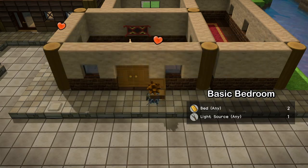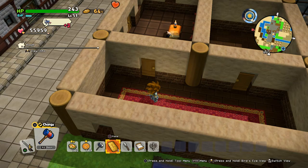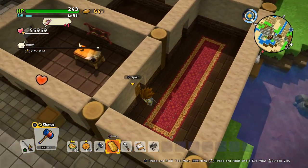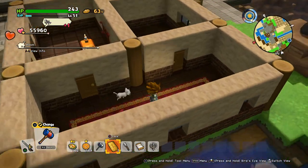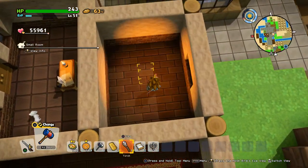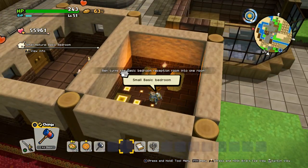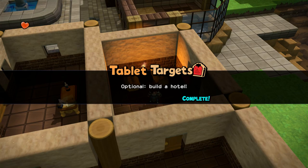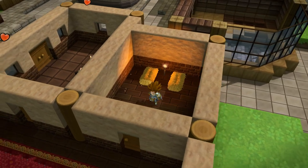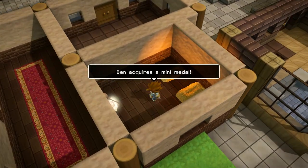Now we do the bedroom. This is also something to consider: the rooms for a room combination need to be adjacent. That doesn't mean they need to be connected — they can be right next to each other without a door. You can have those really nice beds with a torch and there you get a hotel. Tablet target complete!